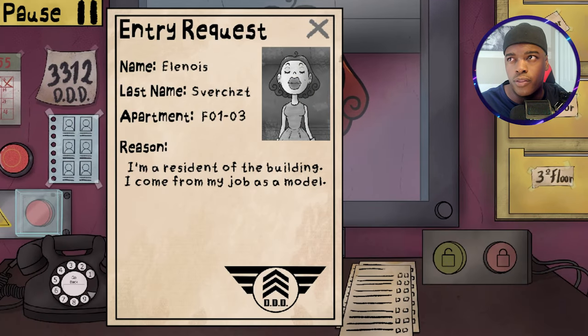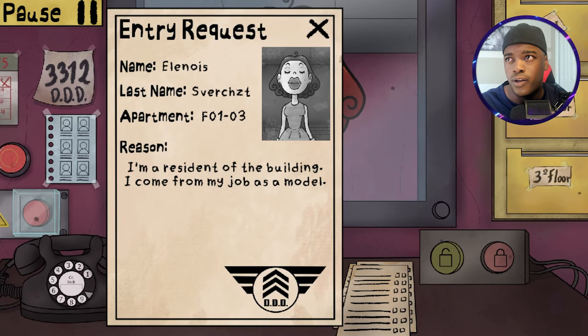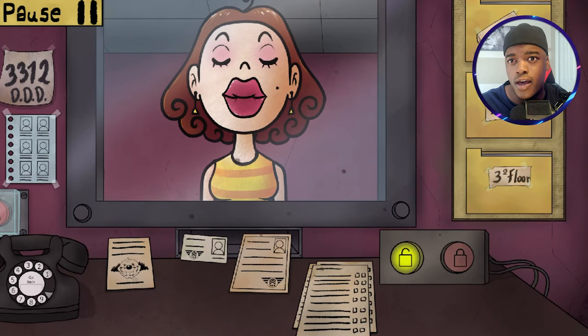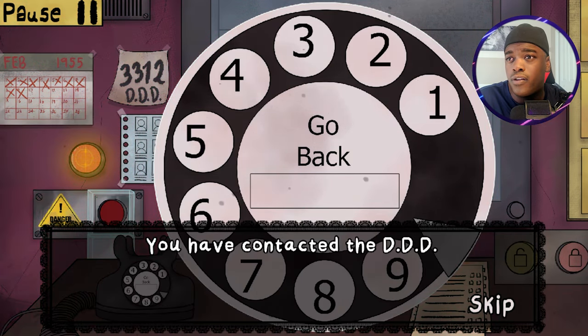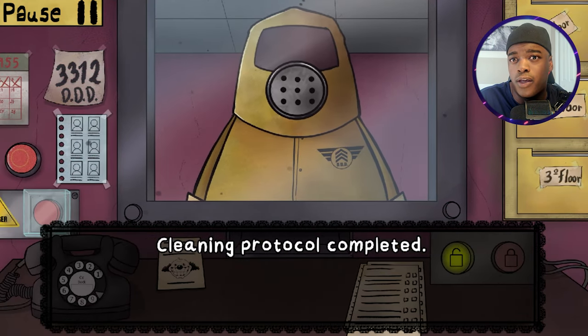Hello! 1-3 - Elanice, I don't even know how to say the last name. Where are you at? 1-3 - you're not on the list today, so denied. Getting protocol complete, yeah.